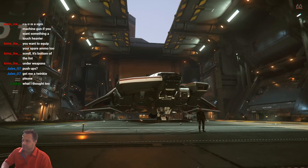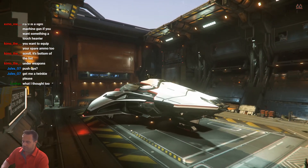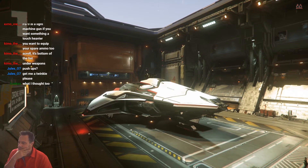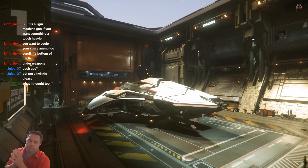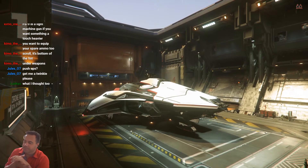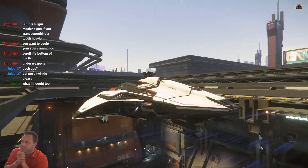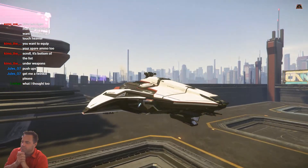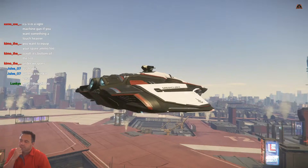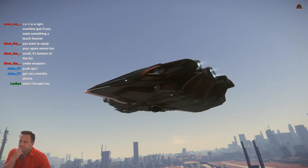It's got two turrets for your crew, a recreation area, and a habitation area. It even has an under section you can hide things in. And it's really quick - it's a blockade runner ship. For its size, it's pretty agile.